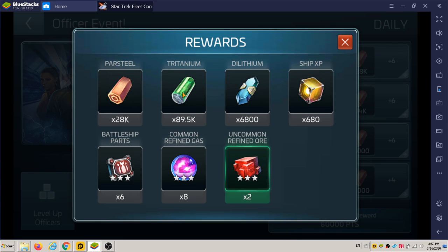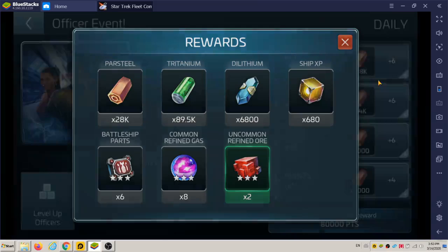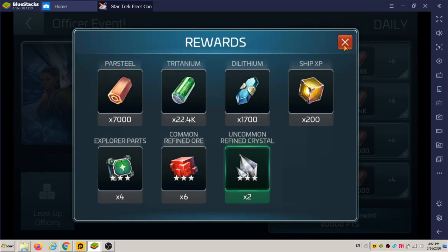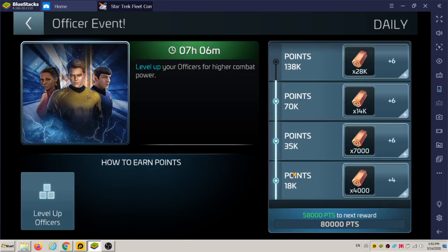A fair bit of Tritanium, but all three of the major resources in the game. And then you got Ship XP, you actually got Battleship Parts, and Common Refined Gas — eight and two units. And then each of the levels here, you get some more too. I already got the first three levels, so it really adds up and it's nice. It helps you towards your goal. You got different ship parts for each of these levels.